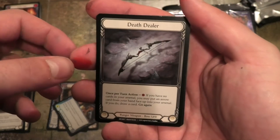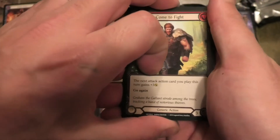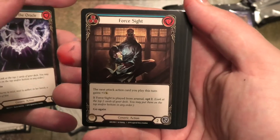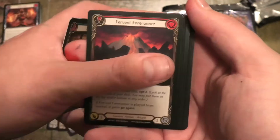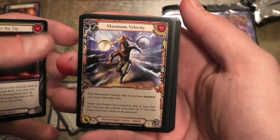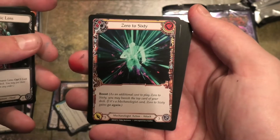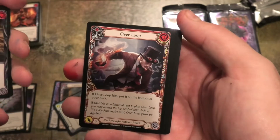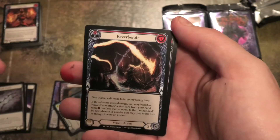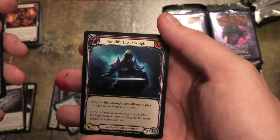Pack four — our weapon is Death Dealer. Come to Fight, Whisper the Oracle, Foresight, Fervent Forerunner. A rare is Silver the Tip — that's an S, not sure what rarity that is — and Maximum Velocity. We've got a shiny Vigor Rush. Talismanic Lens, 0-60, Headshot, Over the Loop, Hamstring Shot, Spell Blade Strike, Reverberate, Reverberate, and Amplify the Arknight.